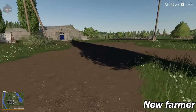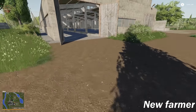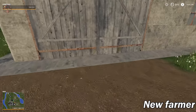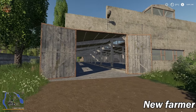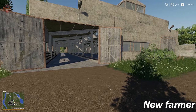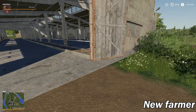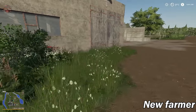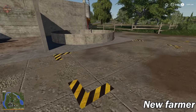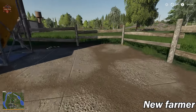Let's check out the cow area — we already bought it. In FS19 we now have working doors, whereas in FS17 they were permanently open. We have our manure pit, slurry trigger, and milk trigger here.